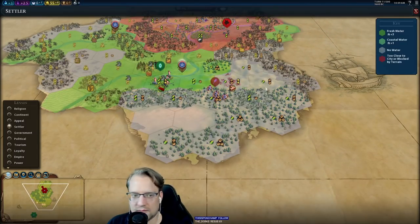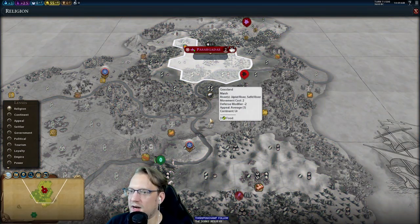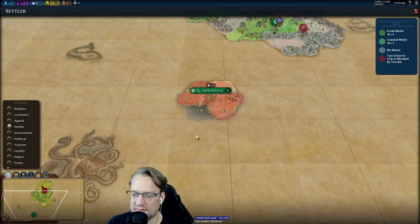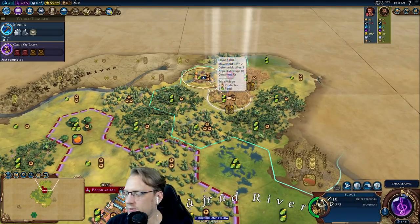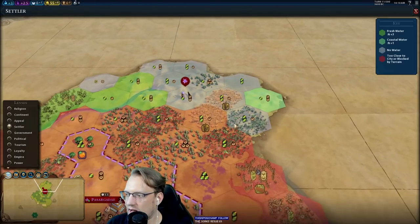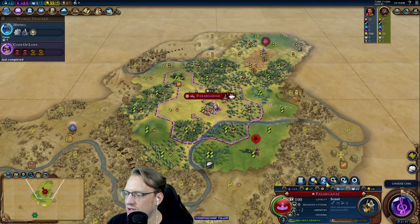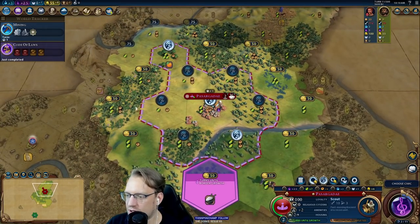I don't know where his cities are. For toggling map views, I use number keys: one is religion, two is continent, three is appeal, four is settler — so I'm constantly hitting four while scouting. There's his cap — I didn't even notice it! I'm a dum-dum. Let's grab this goody hut with extra XP. Military Tradition is not necessarily the Eureka I wanted, but it's the one we got.